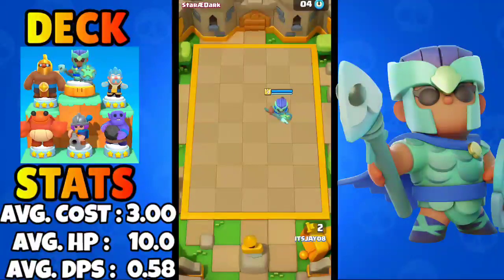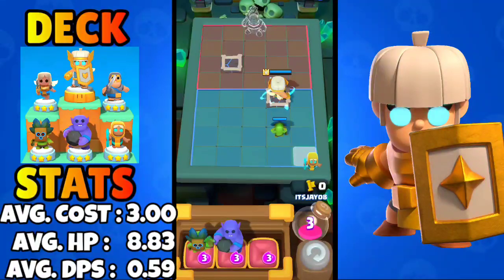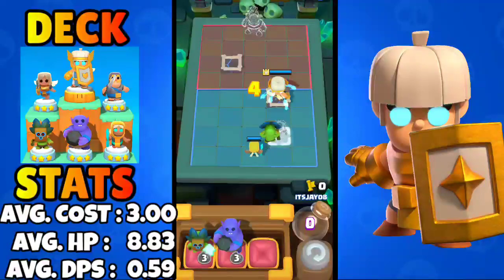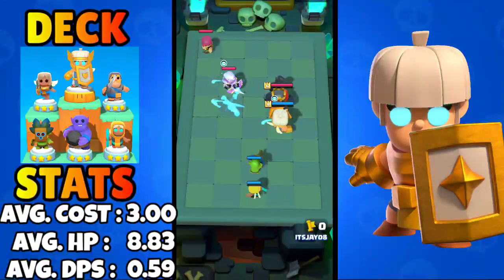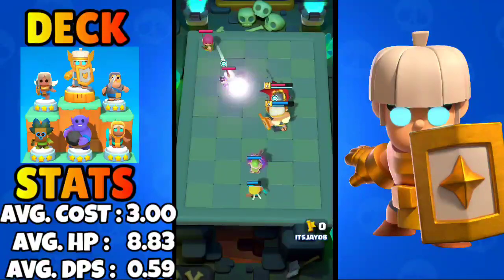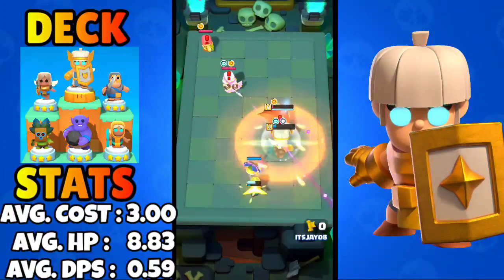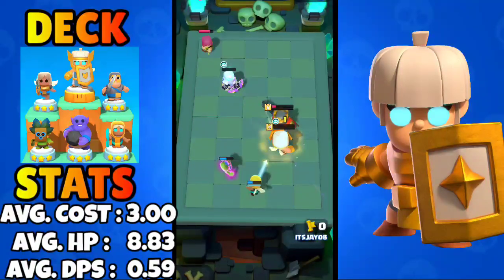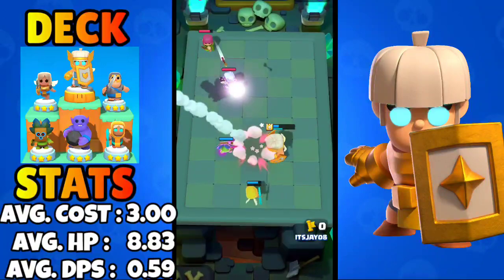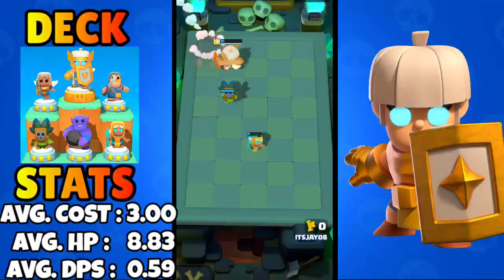For the Shield Maiden deck we have the Dart Goblin, the Healing Ranger, the Bowler, the Prince, and the Knight. The Prince protects the Healing Ranger from the Bowler and clash abilities. The Healing Ranger and Dart Goblin supplement each other — the Healing Ranger keeps the Dart Goblin alive while the Dart Goblin kills all the minis. The Skeleton King revives, the Magic Archer goes down and revives, and then the Skeleton King is finally down.